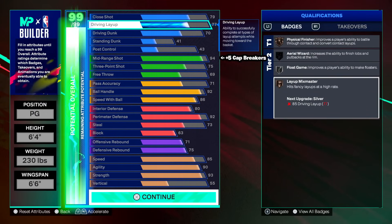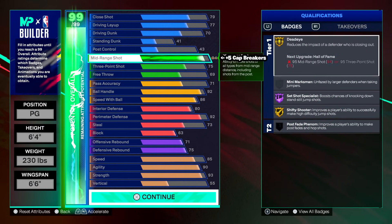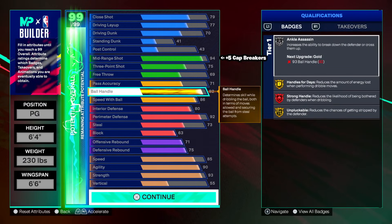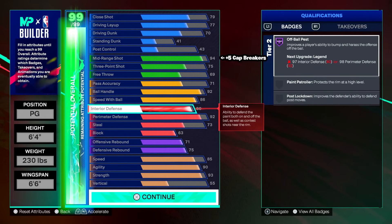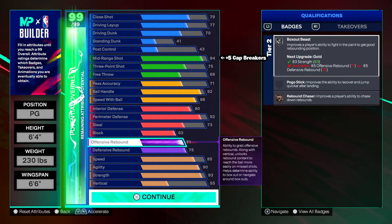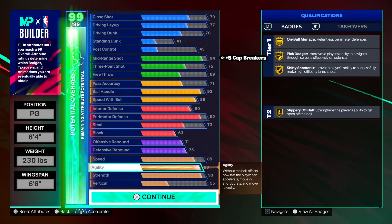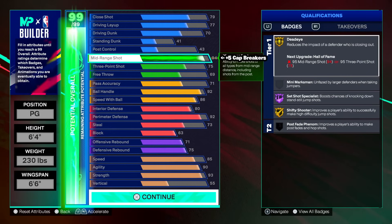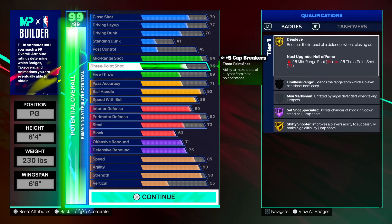Top to bottom: 77 driving layup, 70 driving dunk, 99 mid-range after plus five cap breakers, 75 three-point, 71 pass accuracy, 92 ball handle, 86 speed with ball, 80 interior, 92 perimeter, 73 steal, 63 block, 71 O-board, 75 D-board, 93 strength. Let me know what you think in the comments — a 99 midi ones and twos build is just insane. It's one of the best guard builds in the game that's not your traditional 99 three-point, 95 ball handle build.